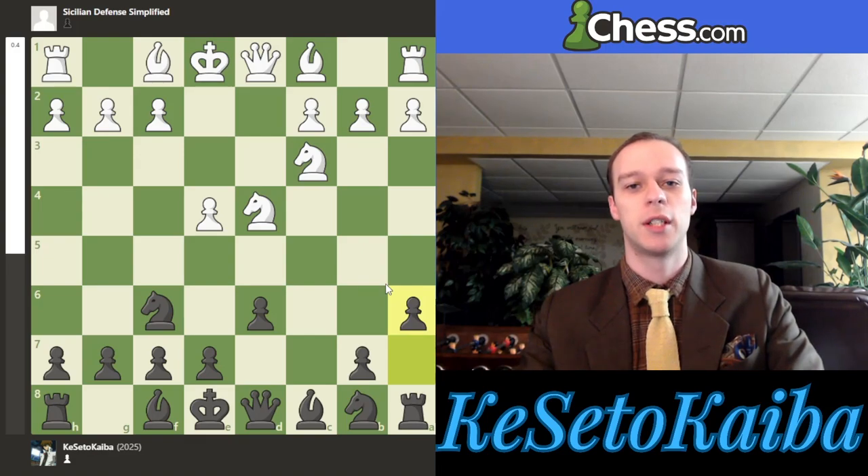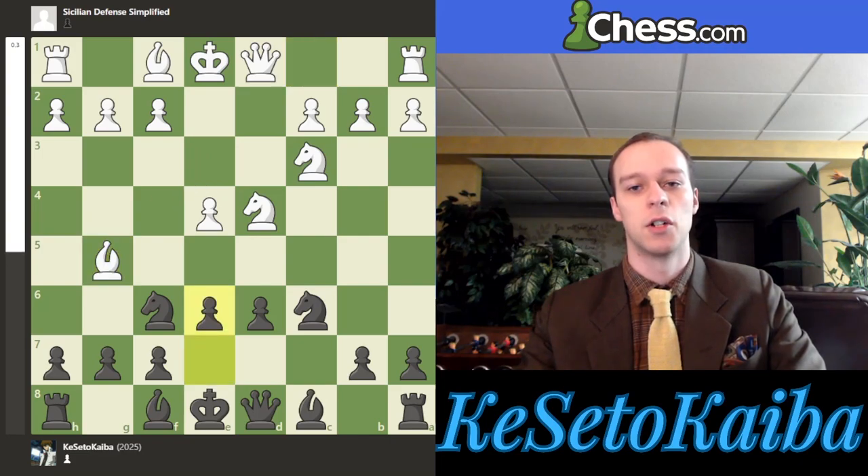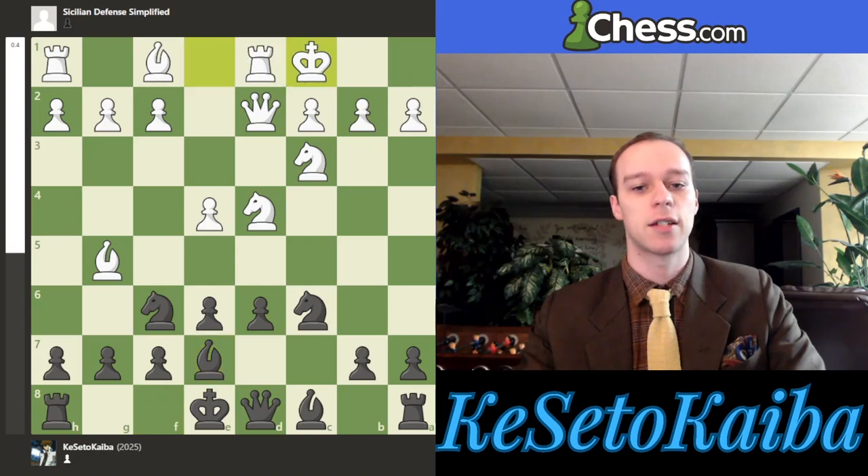But first let me show a few different options that black can choose from here, and you'll see how all of these are actually fighting for the dark squares. Instead of pawn to a6, we can play the Classical. One main line goes bishop to g5, pawn e6, with the idea that we'll put the bishop on e7 — a dark square — to break the pin on this knight. White will probably play queen d2, bishop e7, and then castle queenside. But you'll see how, for most of our moves so far, black has been fighting over those dark squares.